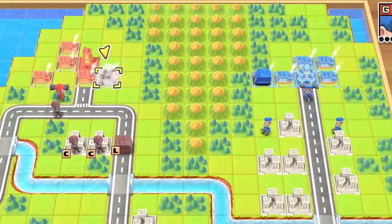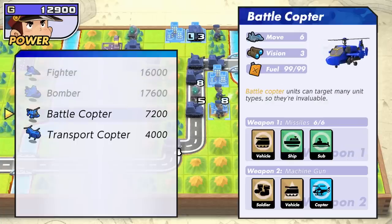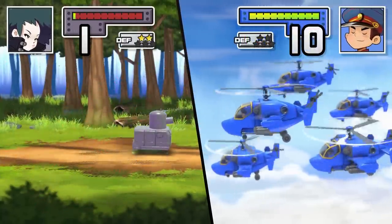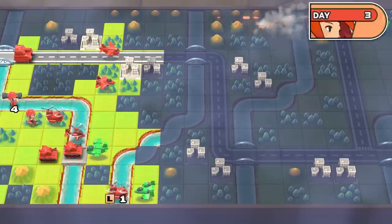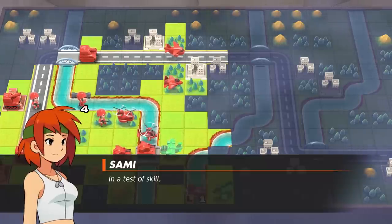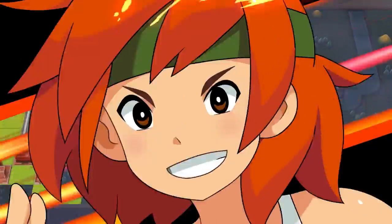You'll want to deploy units that are effective against the opposition. There's no such thing as the perfect army, so I recommend experimenting with all types to adapt to the situation. Perfect timing to introduce CO powers! During exchanges with your opponents, this meter will fill up and you'll be able to use a CO power — extraordinary abilities that, when used at the right time, can turn the tide of battle!